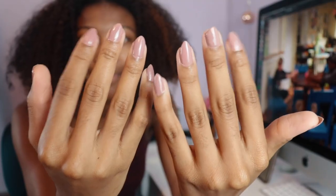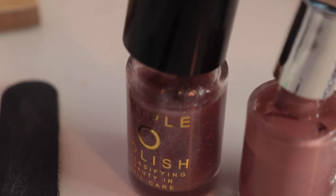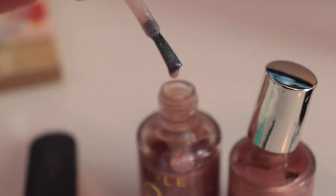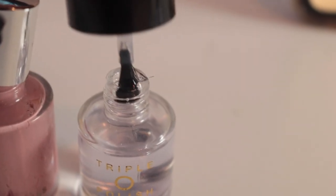The nail polish I use — this base coat is called Irene from Static Nails. And then I'm about to top it off with this shimmery color. I don't know how to pronounce it — it's E-G-U-A-E by Triple O Polish. Triple O Polish is actually a Black-owned business, so buy Black. And then I have a top coat from Triple O as well.